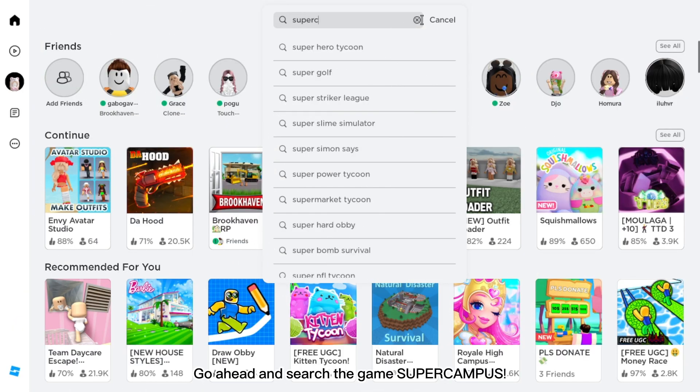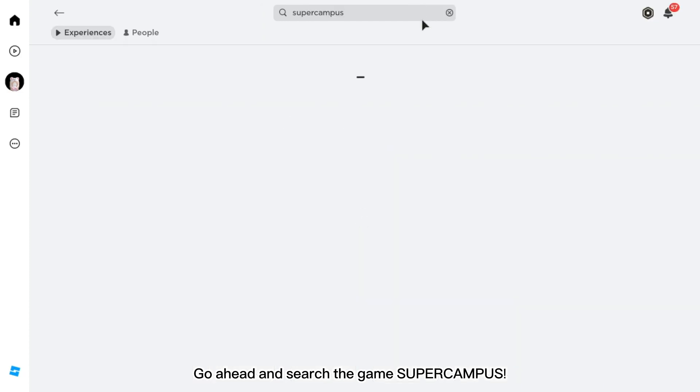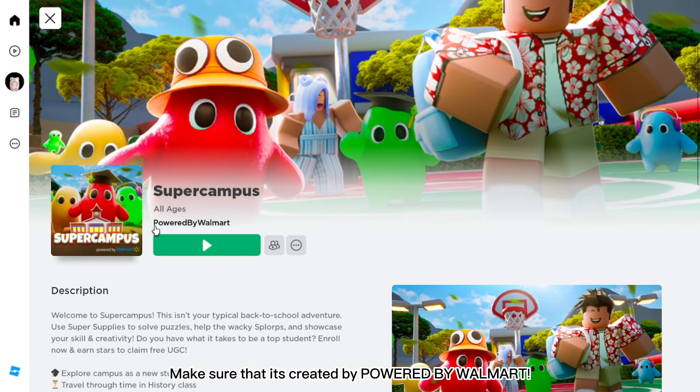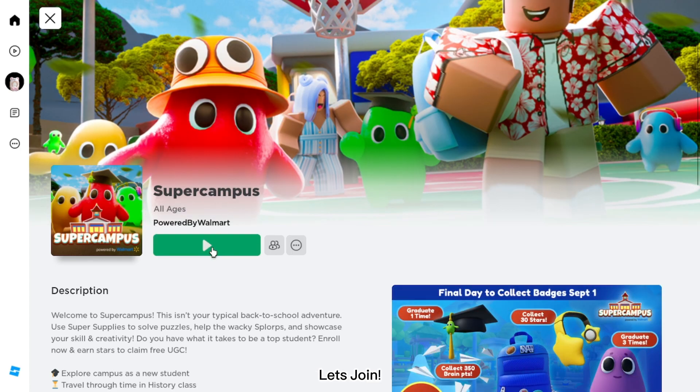Go ahead and search the game Super Campus. It will be the first game in the choices. Make sure that it's created by Powered by Walmart. Let's join!